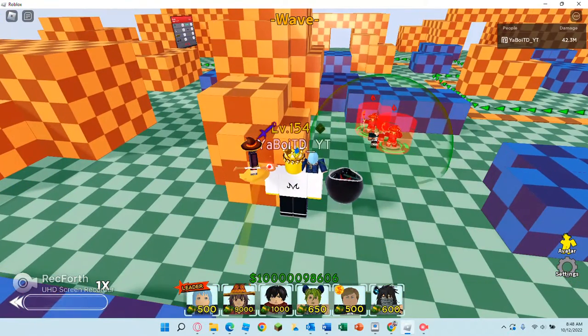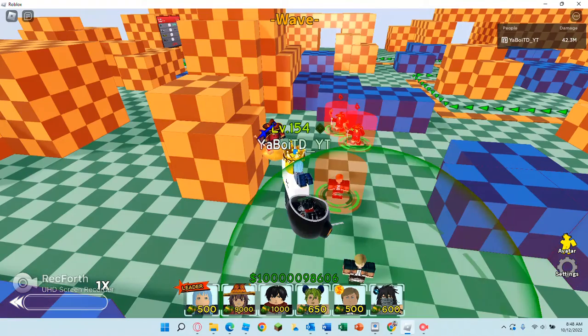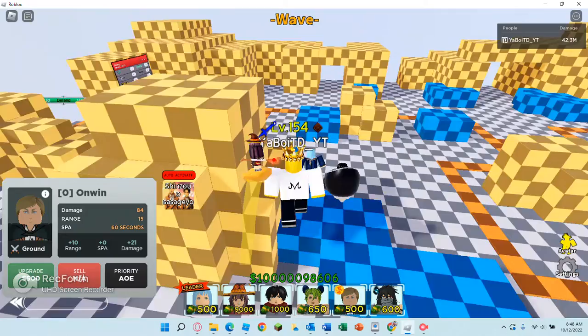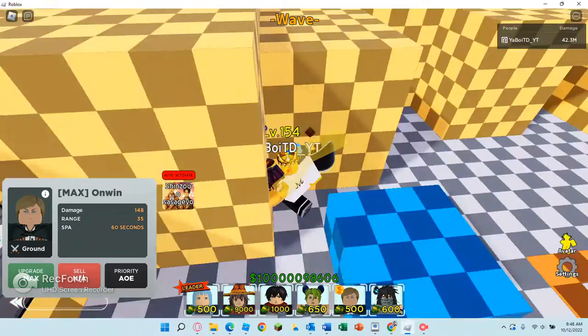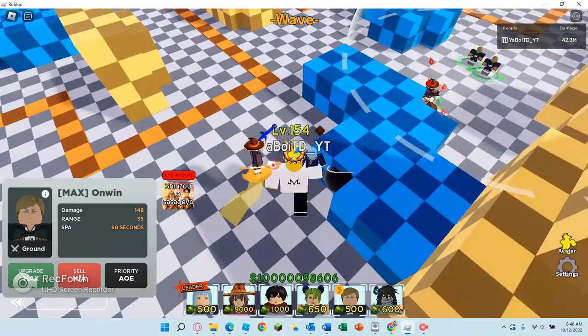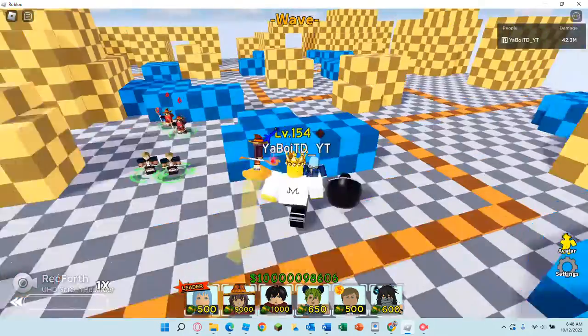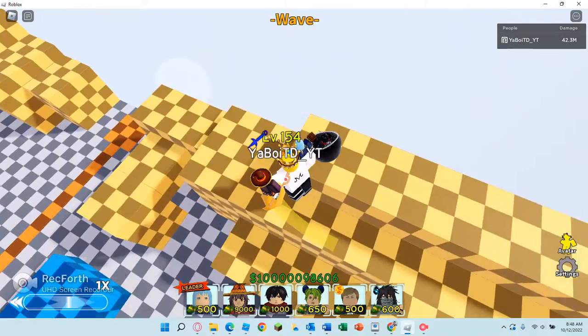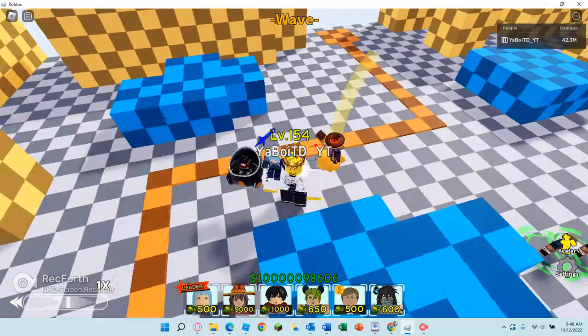Next up is Erwin. People are saying Erwin isn't in meta for anything anymore, but he's definitely in meta for raids and story mode due to his extremely cheap cost — 148 damage annually costs like 2000 to max out. Costing only 2000 cash, this unit is extremely OP.